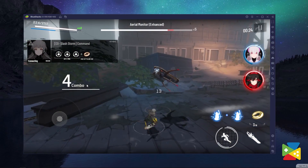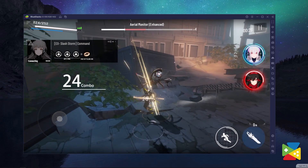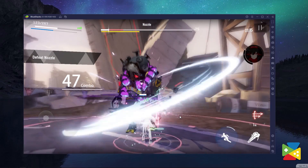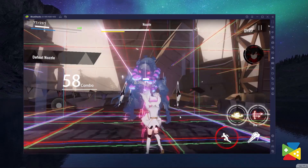Playing Punishing Grey Raven on a bigger screen with a keyboard and mouse without worrying about battery drainage and lag will definitely streamline your gameplay experience, and all of this is possible through BlueStacks. So if you want to have real-time battles and get the best characters from the very start, download BlueStacks today. That's it for now — thank you very much for watching, bye-bye.